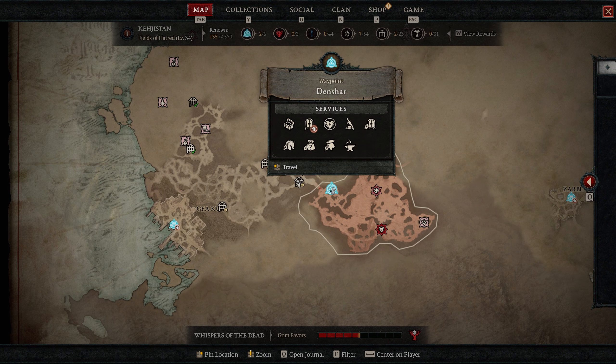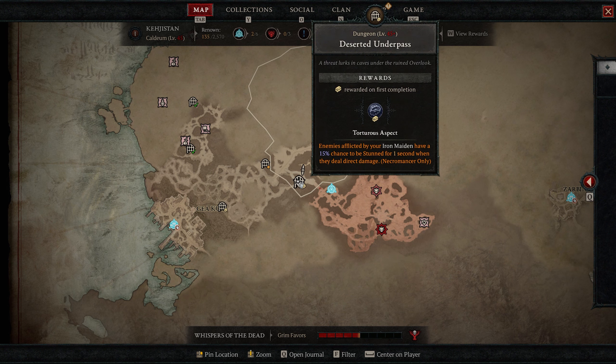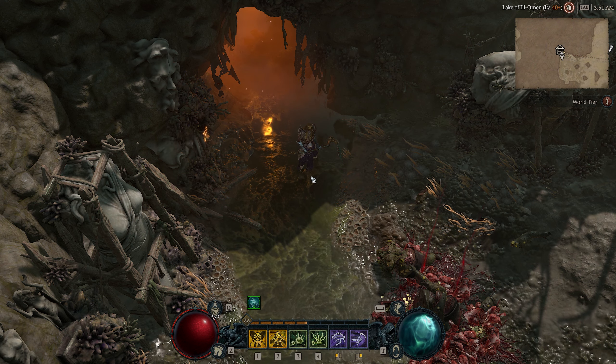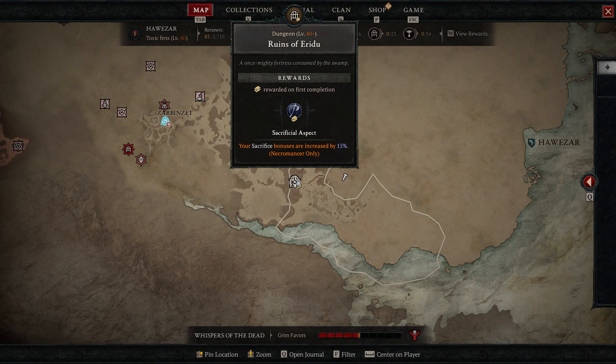The final aspect in act four is at the Deserted Underpass, on the eastern side near the Denshar waypoint — the PvP area. This one makes enemies afflicted by your Iron Maiden have a 15% chance to be stunned for one second when they deal direct damage. That one's called Torturous Aspect.